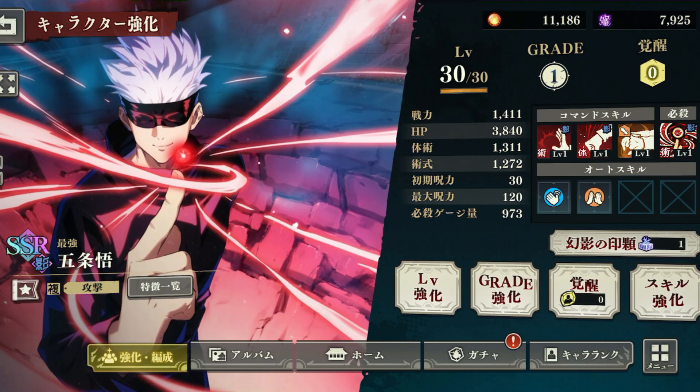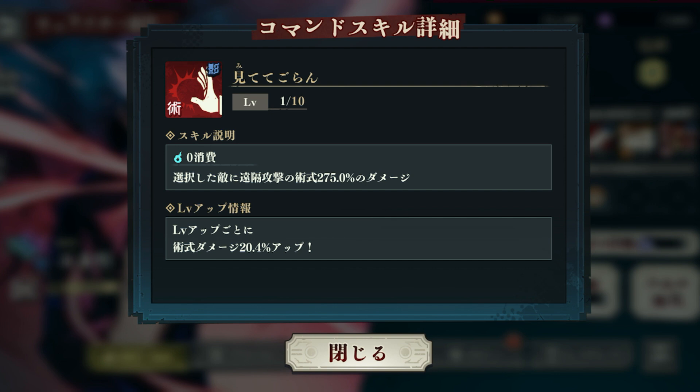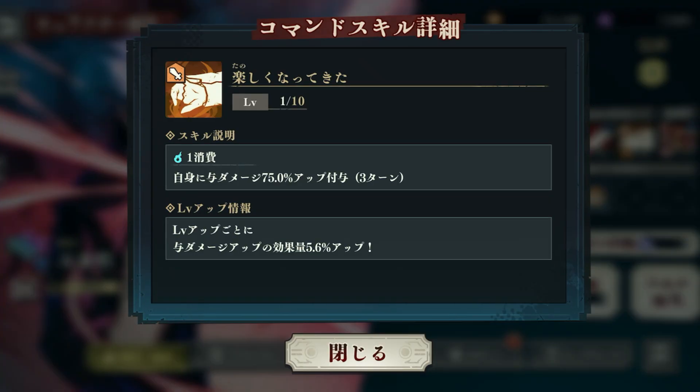The next skill Gojo has is called 'Look Look.' It costs 60 and deals 275.0% of ranged attack damage to selected enemies. Over time as you level it up, spell damage increases by 20.4% per level. The third skill is called 'Getting Fun.' It costs 61 and increases damage dealt to self by 75.0% for 3 turns. The level-up information shows the damage-dealt effect increases by 5.6% with each level.